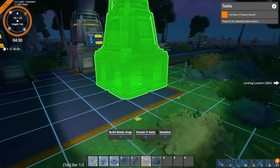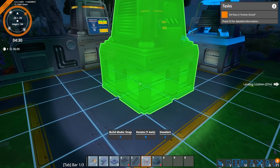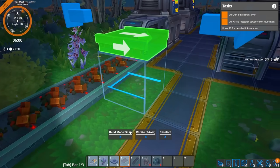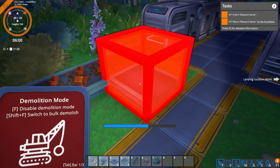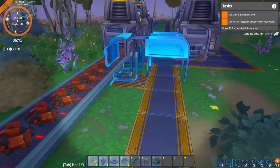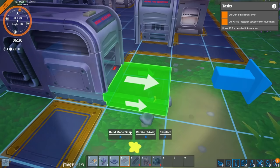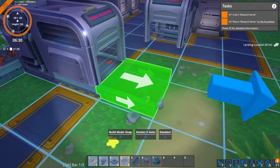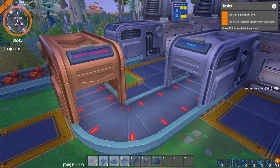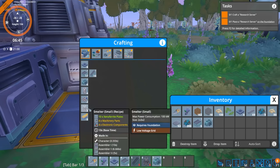Now we need to build two more smelters, which we can easily do because we have lots of raw resources. I kind of want it to be right about there. I'm not sure if I can split this right now - I might need to get things researched before I can split off of that. I'll delete this one real quick. Might be able to use one of these things to take it off of there. Especially since I need to craft more conveyors. It's always good to test things in games. But I do know the game wants us to build a research thing now.